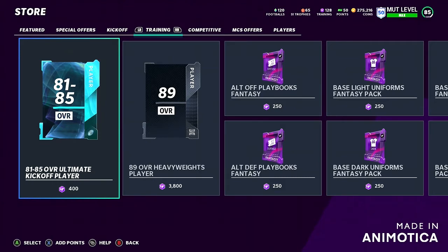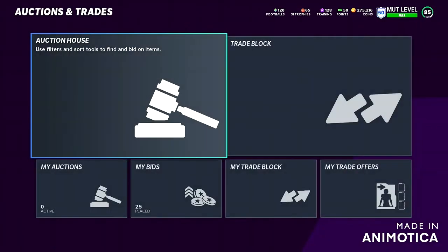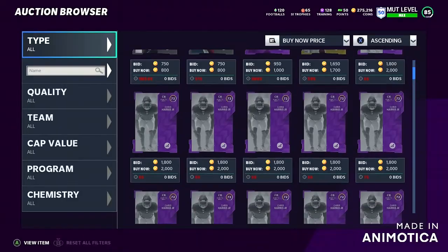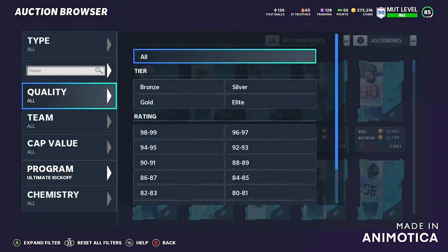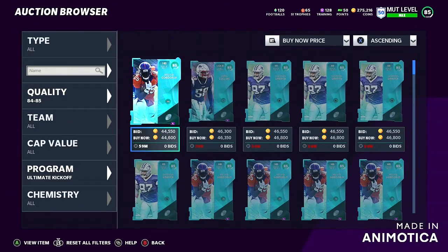Let's say the veterans come out tomorrow and go to 250k — you sell and you make a huge profit. But if they come out at 150k, you'd need to check if it's still worth it. My recommendation is to wait and see how much the Ultimate Kickoffs go up in price. If you do want to cash out immediately, you could probably make about 100k to 200k profit if you have a lot of them.